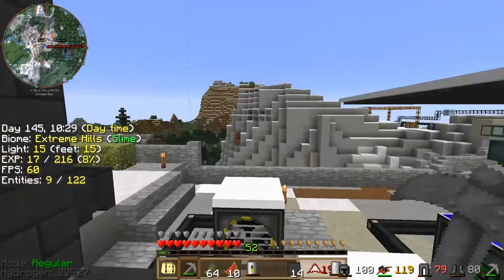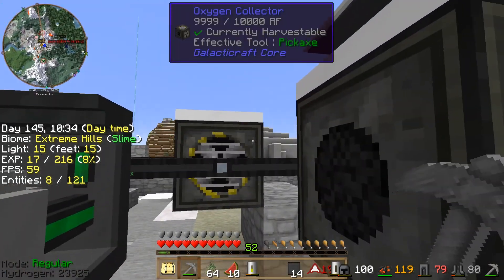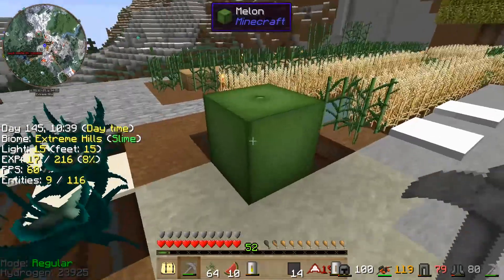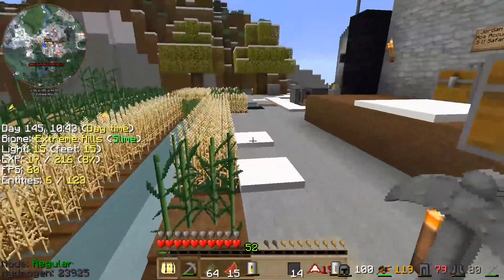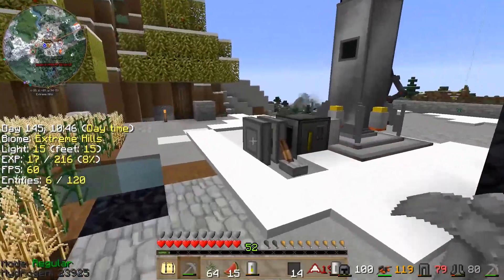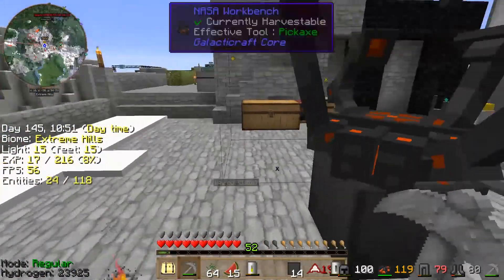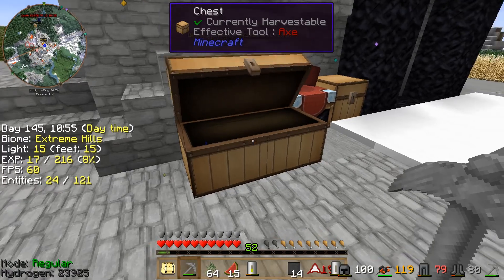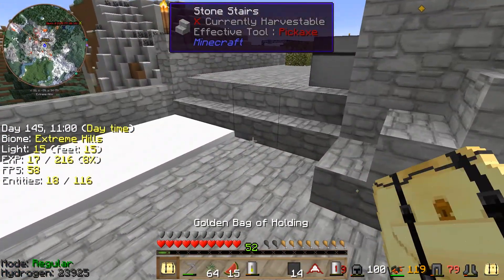We also need to create another oxygen collector or use this one and get two stacks of leaves, because Mars doesn't have any atmosphere and you can't normally plant trees there. Eventually we'll be able to build a terraforming machine, but I don't want to wait that long for us to go.